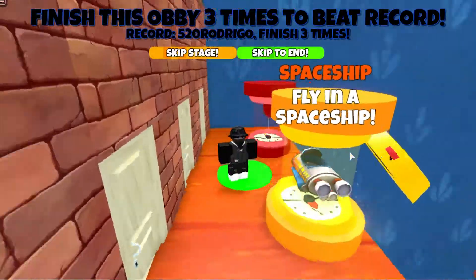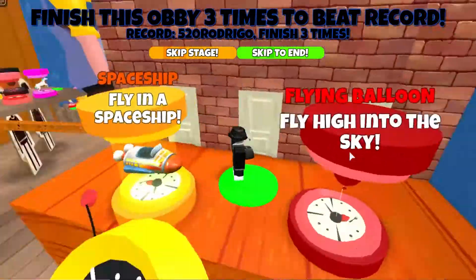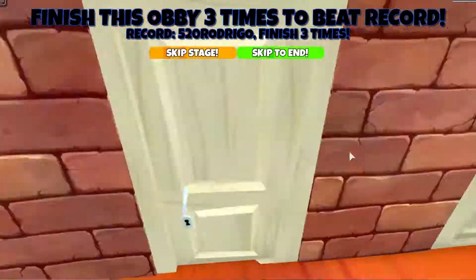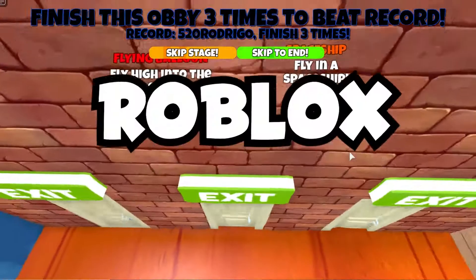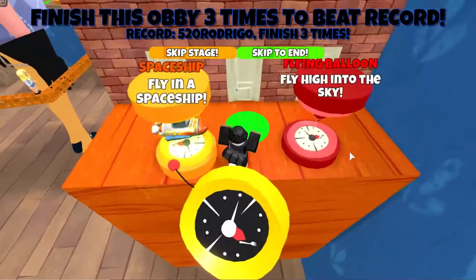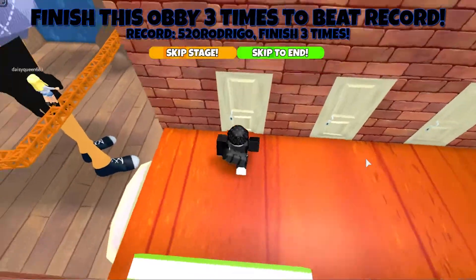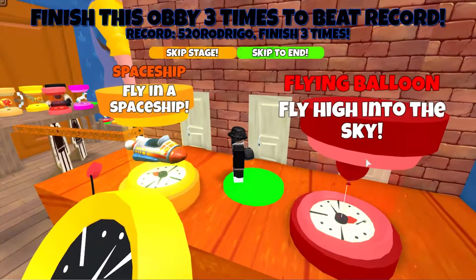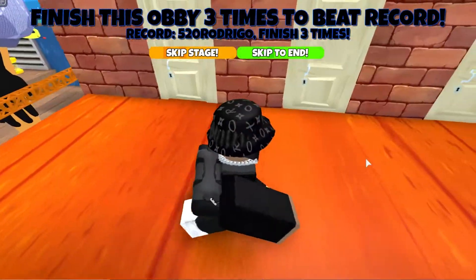The second item is the Applause Emote. All you need to do to get this item is go to the avatar shop and search it up. It is made by Roblox and it is one of the free animations you can get. It can be used in most games, so you should definitely get it. No need to rush because it will always be free, so you can get it anytime you want.